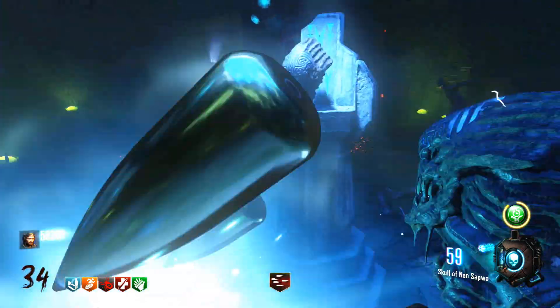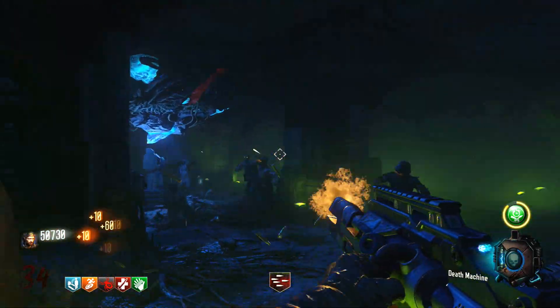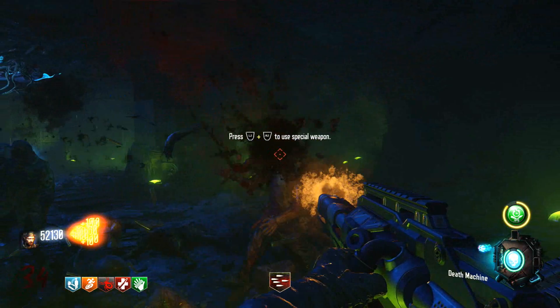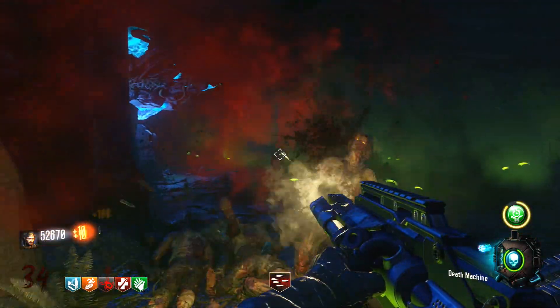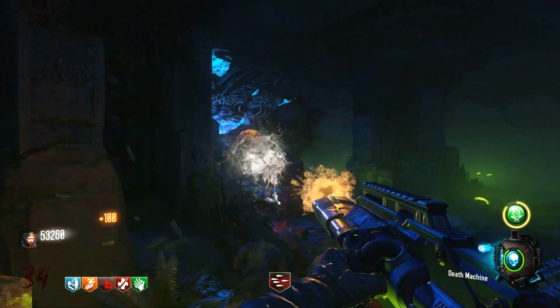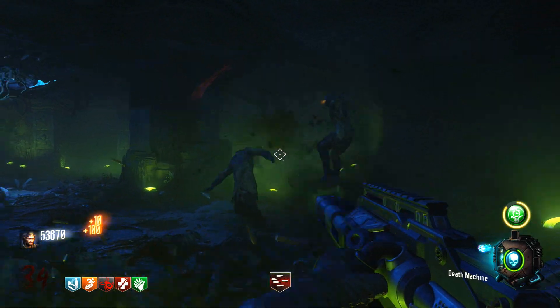So why do I like this Gobblegum the most, and why don't I choose either Alchemical Antithesis or any other Gobblegum that may be a little bit more handy for high rounds or just a game in general? I could have chosen Danger Closest, which pretty much gives you PhD in a Gobblegum, but no — I'm choosing Arsenal Accelerator because of a few reasons.